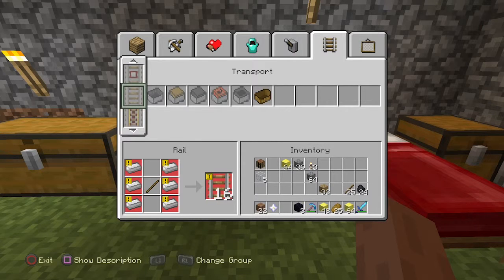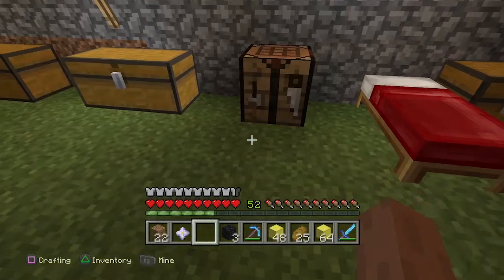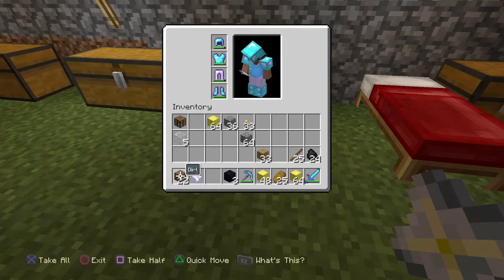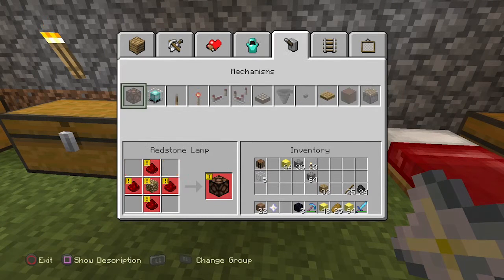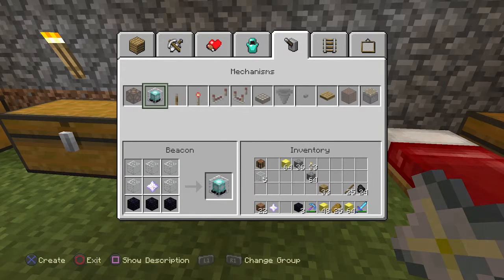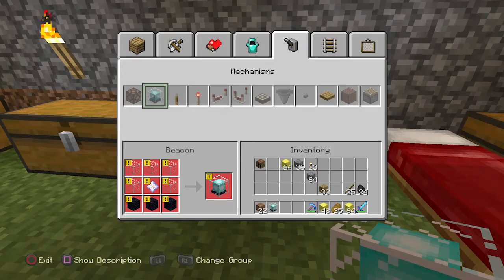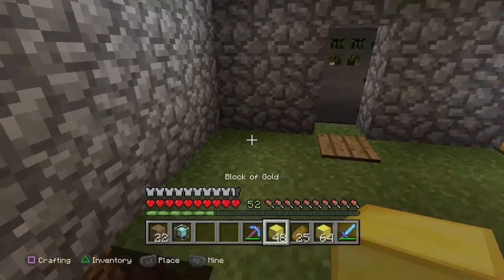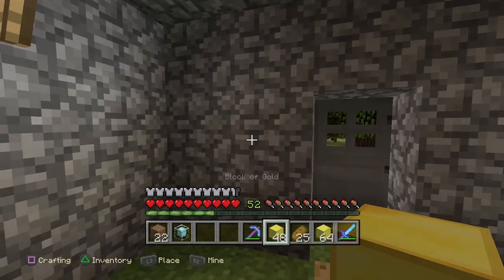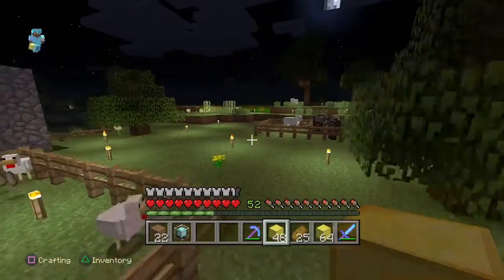There is absolutely no way I would have had enough material. First off, to build a beacon you need the nether star that we got from killing the wither. It's dropped by the wither and used in crafting beacons, not used for anything else that I know of. So you need that, five pieces of glass, and three obsidian — all of which we fortunately had. We had barely enough obsidian; I almost had to go mine some more, but you can get plenty of it out of the End very easily.